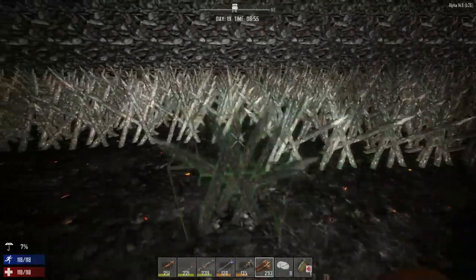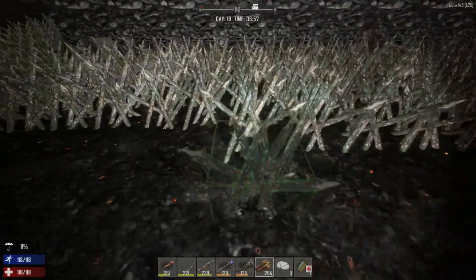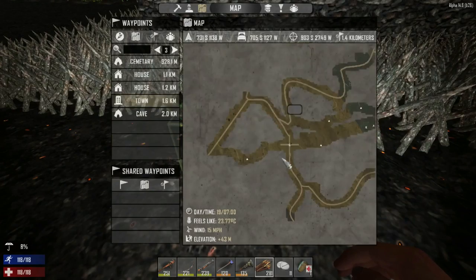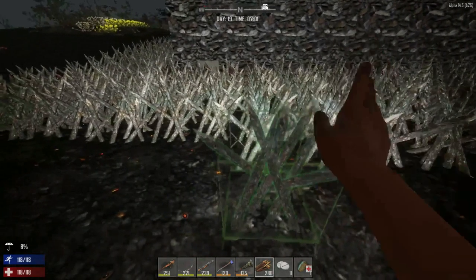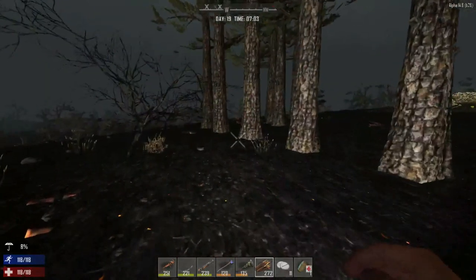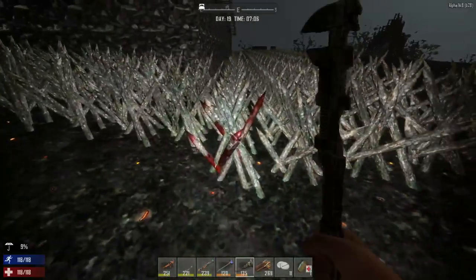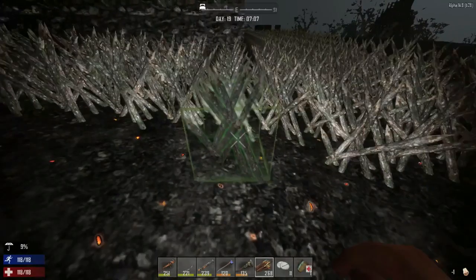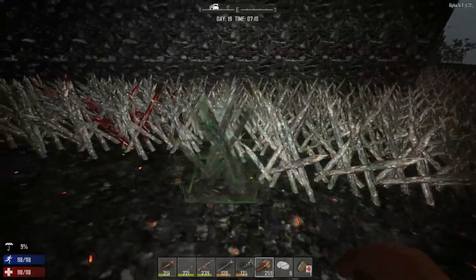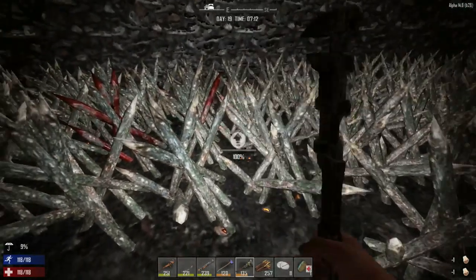The problem with working outside is if we're caught out here we'll have to deal with zombies, but I do have a medical bandage so it's not a big deal. We need to find a sand biome so we can pick up aloe and craft healing bandages. Looks like some zombies already ran into that first set of spikes — just spikes galore out here.